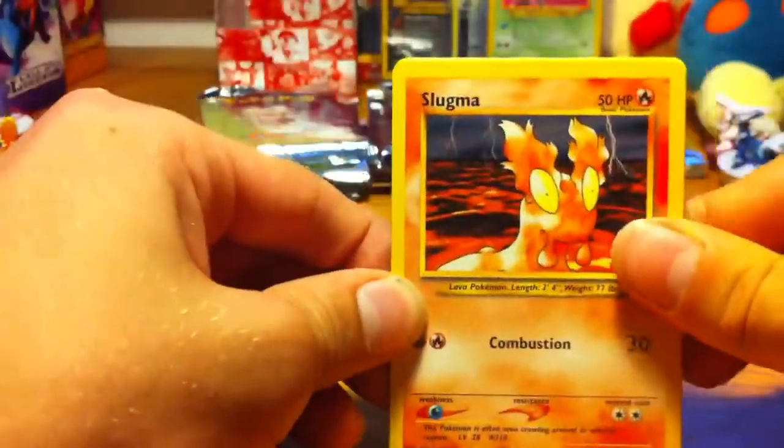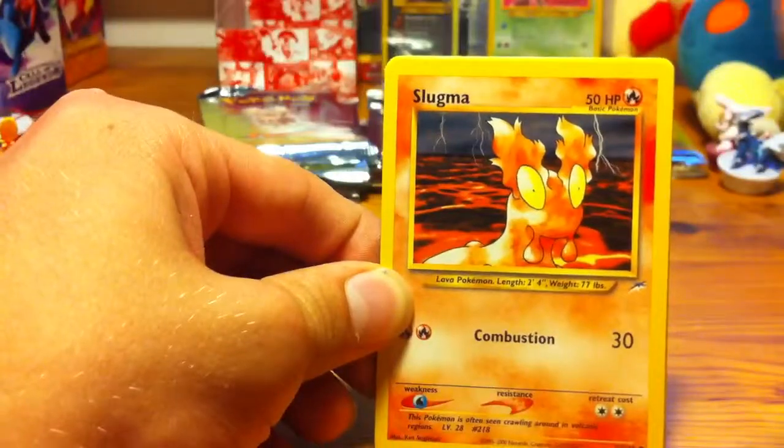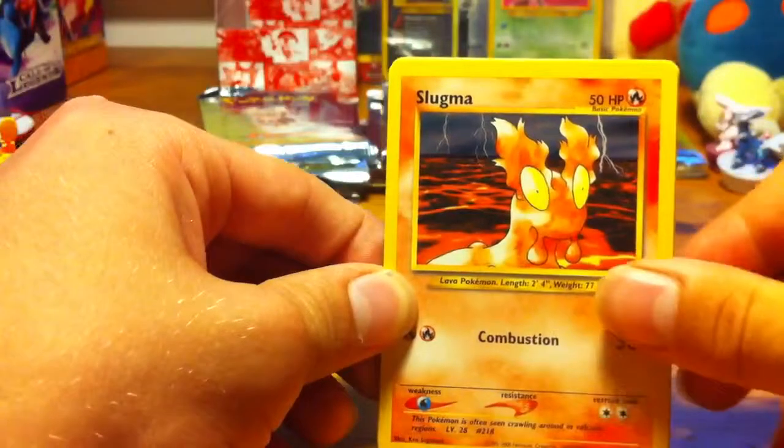So this set is obviously a great set. It's one of the most hard to find, after like EX Team Aqua, Team Magma, Fire Red Leaf Green, and EX Dragon — that stuff.